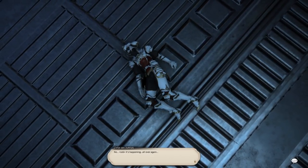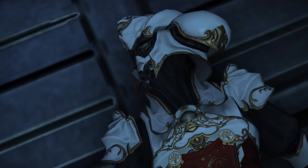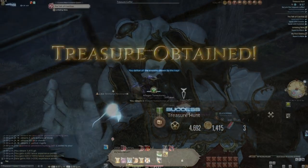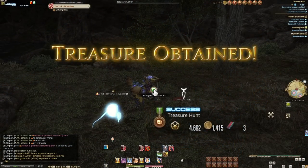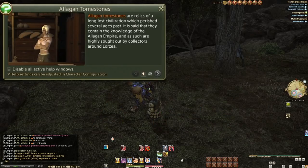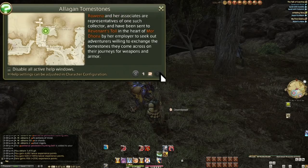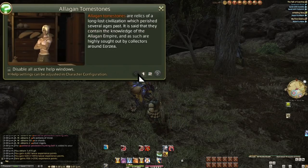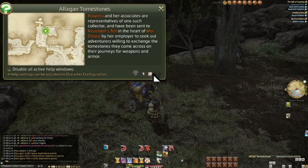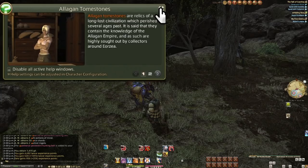We'll get an active help informing us the exact position of where to turn in these tomestones. This message shows up the moment you obtain your first tomestone, no matter what the source is. I got my first poetics from doing a treasure map, if you recall. I also showed off the vendors when we first reached Mor Dhona, but always be sure to keep this info in mind — they're in the kiosk up the road.